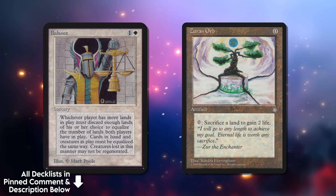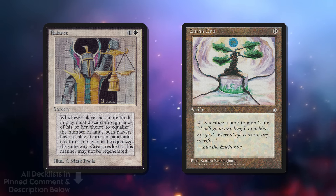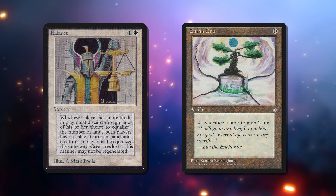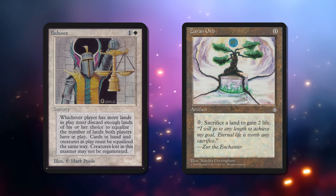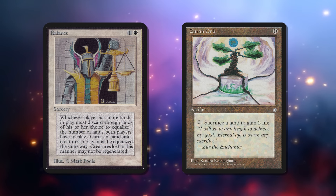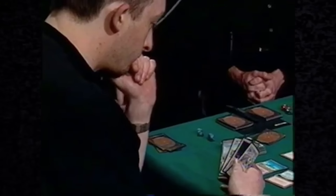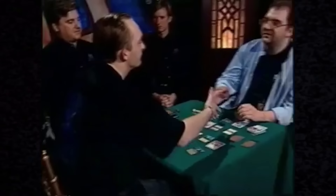Zuran Orb in particular made for a combo with Balance, which both of the finalists' decks included. Because back then you could cast a Sorcery, wait to pass the Interrupt window where people could counter the Balance, but if they didn't, you could then still respond with instant effects. So you would sacrifice all your lands, gain a bunch of life, and your opponent would lose their lands for nothing. The very first Pro Tour was won by Michael Laconto playing the only deck we care about today: Blue-White Control.